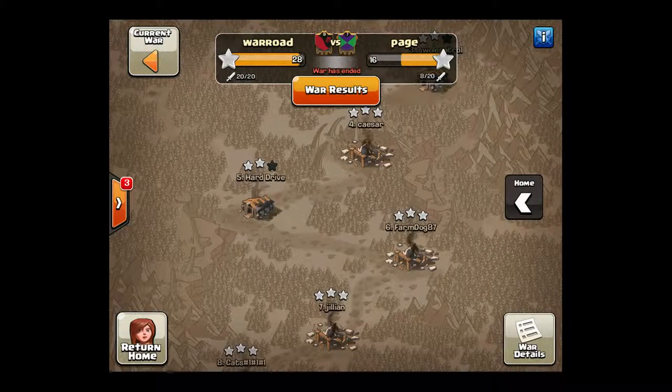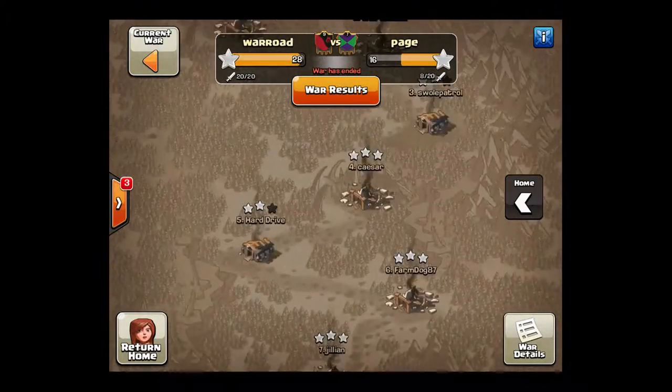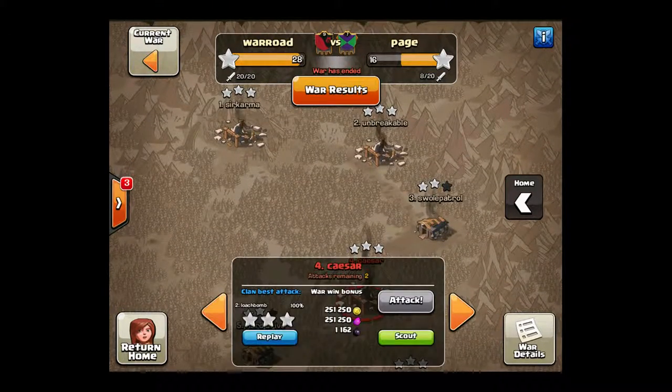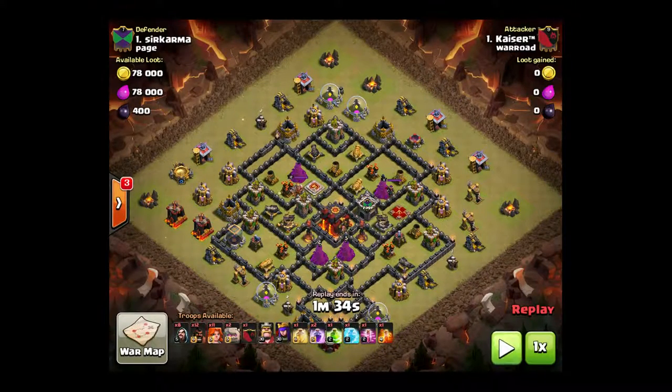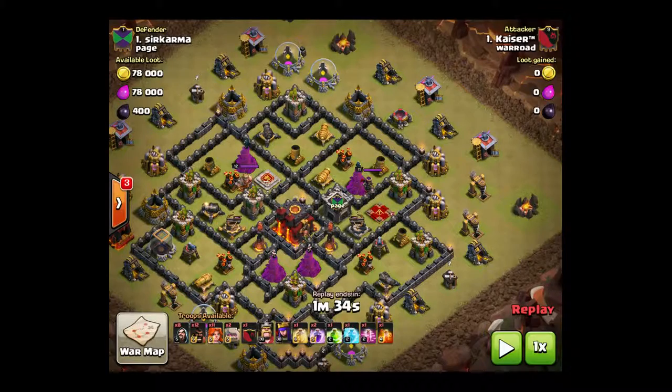We actually missed doing an inner clan scrim — we didn't pair — so we only had a couple of guys left to do this 10 versus 10 war. I'm going to start with Kaiser. I wasn't going to show this one originally because I had gotten a Town Hall 10 three-star from him in the previous war, but Supercell literally five minutes ago erased those replays. So I'm still going to get Kaiser a brand new Town Hall 9.5.